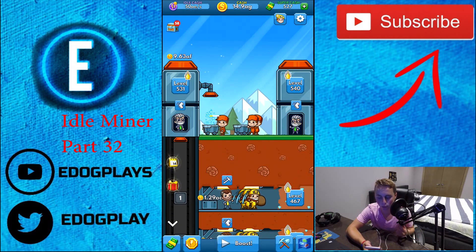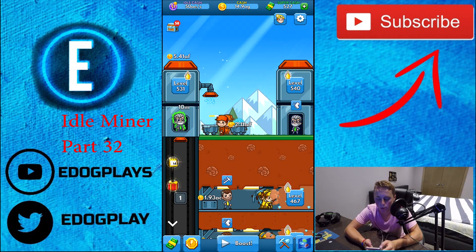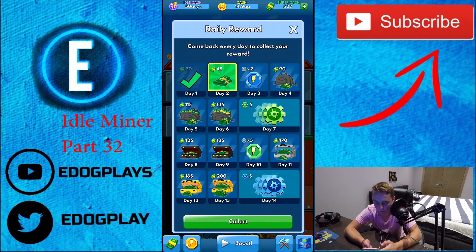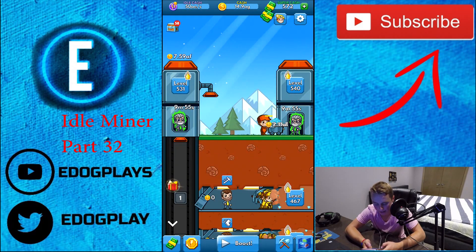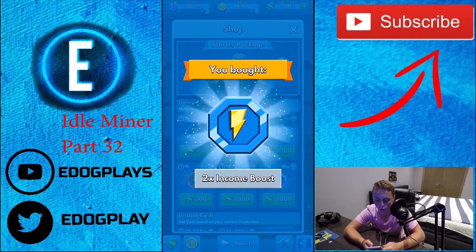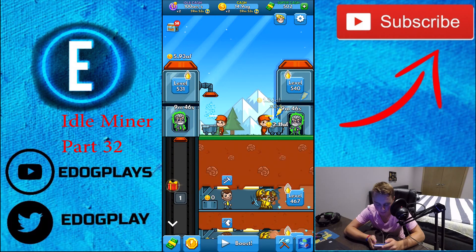We're going to go ahead and collect the money, then we'll do the chest opening in a little bit — not right away. We are going to activate those managers first. We're going to collect our day two reward of 45 super cash, then quickly buy one of these to double our income for one hour by two.